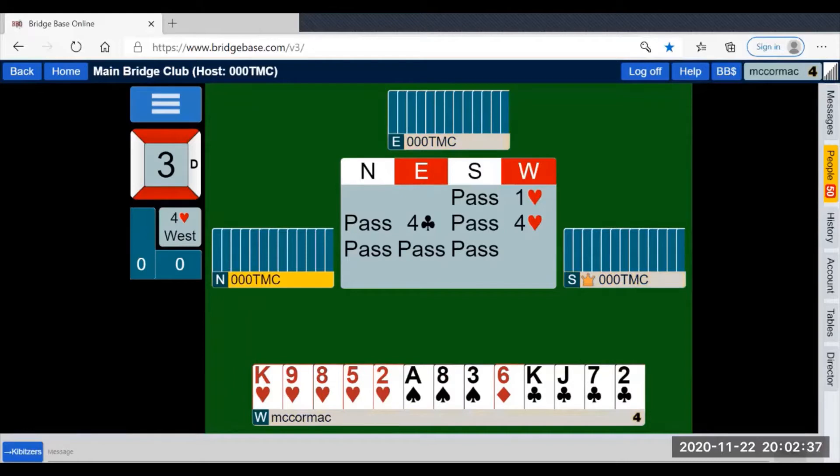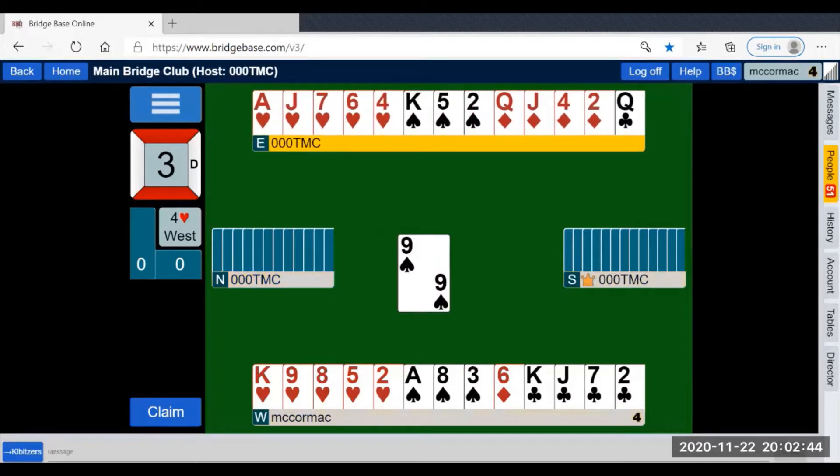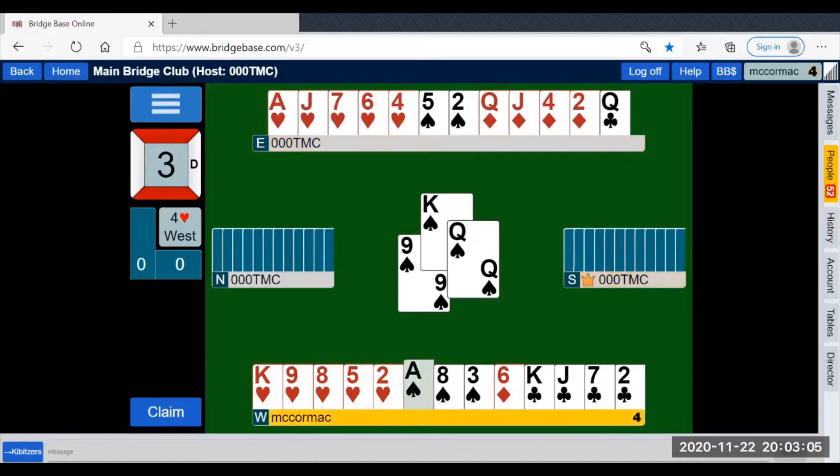The lead is the nine of spades. We immediately notice that we have a club loser, a diamond loser, a slow spade loser when the ace and king are gone, and a potential heart loser. So we win with the king of spades, keeping the ace in our hand for later.